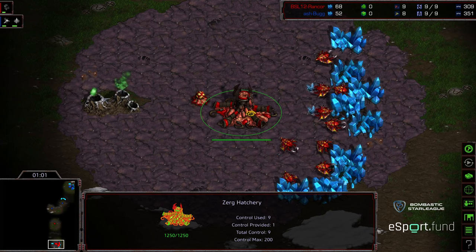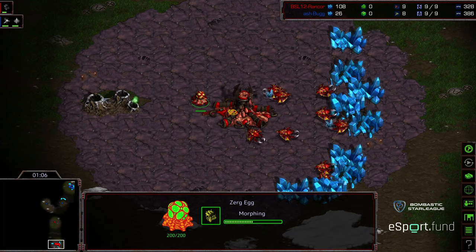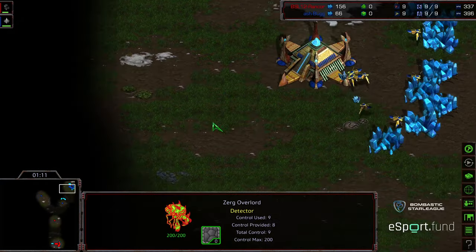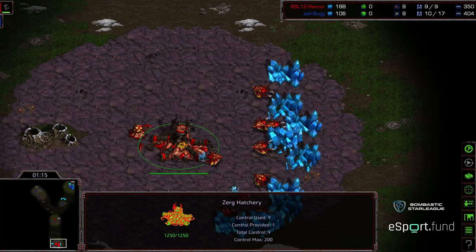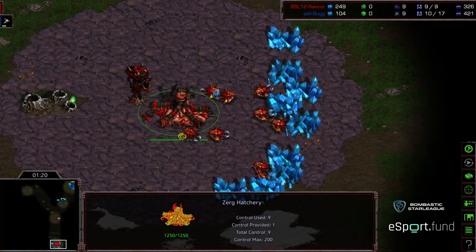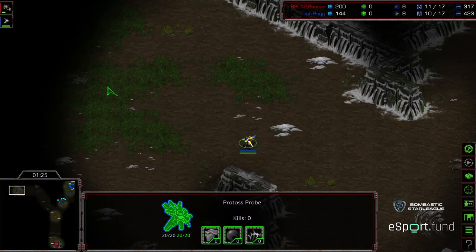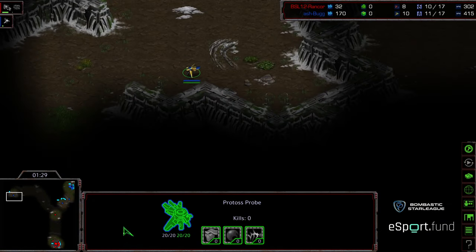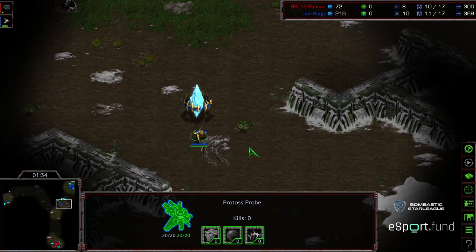I'm wondering if he's gonna opt for forge first after what happened last match. This time we're seeing an overlord opener for Rancor. His overlord is headed towards Bug's base, so he is gonna get that initial scout, which will save him a drone scout. Having an initial probe scout inside your opponent's base in PvZ is huge. It just opens up a lot of possibilities for you.